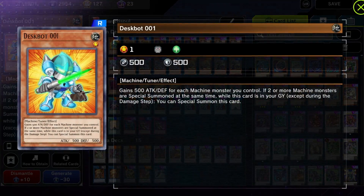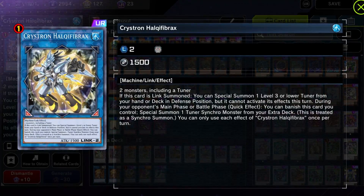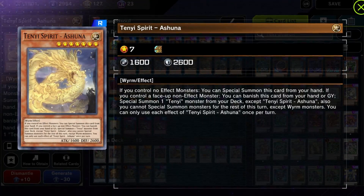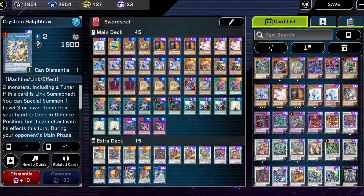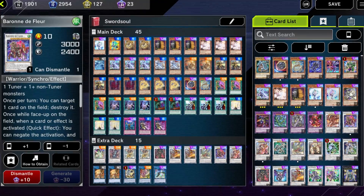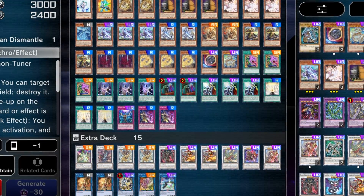Another engine in the deck is Deepspot, used for the Halki Fibrax combo line. Halki Fibrax is very easy to get out — mainly by using your Tenyis and a hand trap. For example, you special summon Asana from your hand, normal summon Ash Blossom, and then go straight into Halki Fibrax. From there you can link climb into the Mecha Phantom Beast Auroradon and do some crazy combos.